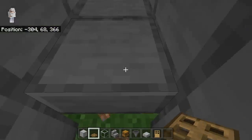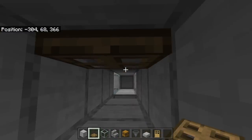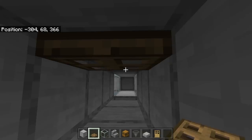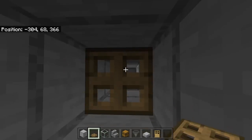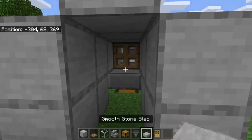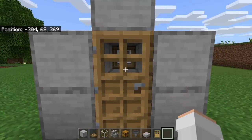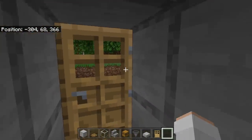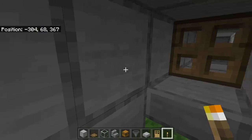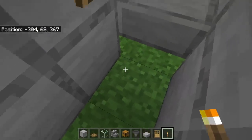The next step is to place a trapdoor over here. By having this trapdoor, you will be able to prevent the skeleton from being able to shoot you whenever it has killed all the creepers. Whenever it has killed all the creepers, you guys can close the trapdoor to stop the arrows. The next step is to place a door at this spot. By placing that door, you guys will easily be able to access this AFK spot while also being able to protect yourselves from mobs around the area. At this point, I recommend you guys place a torch over here, just so you can ensure that no mobs will spawn in your AFK area.